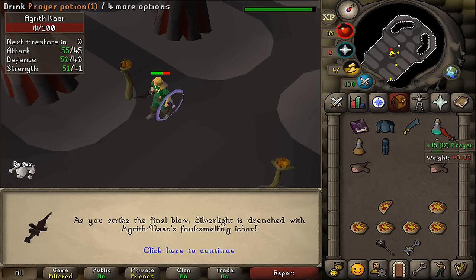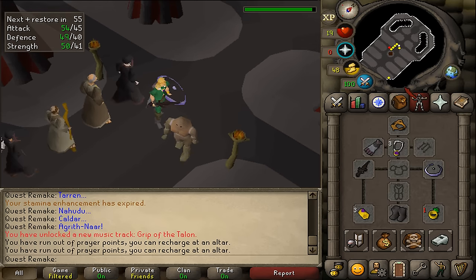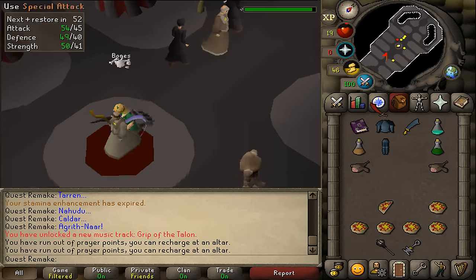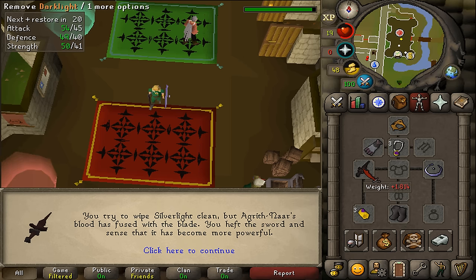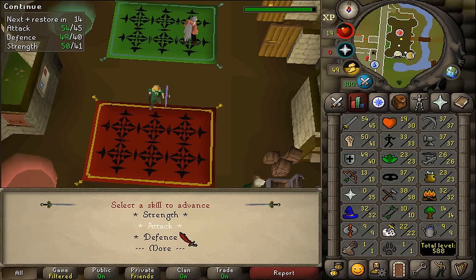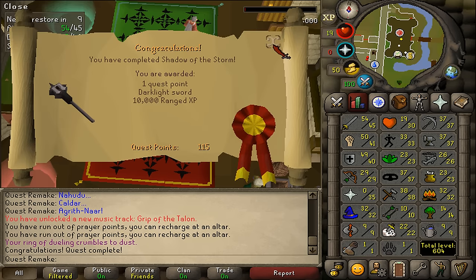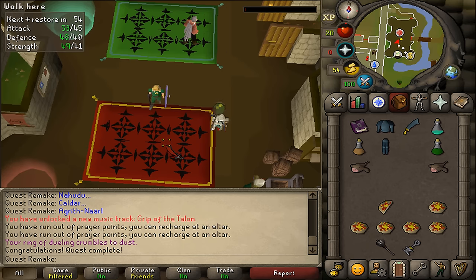Once Aggrin Gnar has been defeated, the only thing you have to do is unequip your Black Silverlight — now called Darklight — anywhere you want to complete your quest. Simply unequip your Darklight and you can select your one-time 10,000 free combat experience in any combat skill outside of Prayer. Most people will be using this on Ranged. Congratulations — you've completed the Shadow of the Storm quest! You are awarded with one quest point, the Darklight Sword, 10,000 combat experience in any skill you've chosen, and you've also completed a quest requirement for Recipe for Disaster: Freeing Evil Dave.